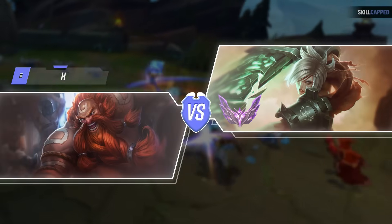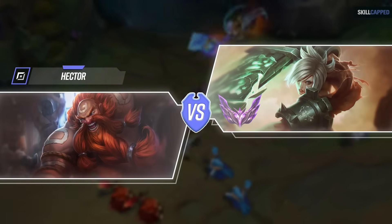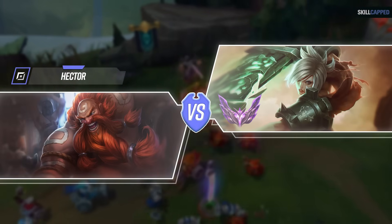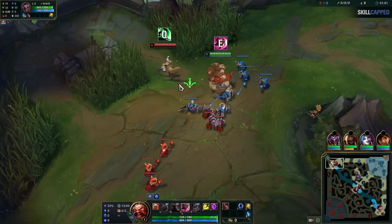Alright, now let's get into the first game we'll review with Hector on Gragas versus a master's Riven main. This player probably has ten times the amount of experience Hector has in this specific matchup, but let's watch how that won't matter in the slightest. Getting right into the lane, Riven makes a critical mistake instantly. There are a ton of matchups where you can't beat your opponent at level 1 because their ability is just stronger than yours.